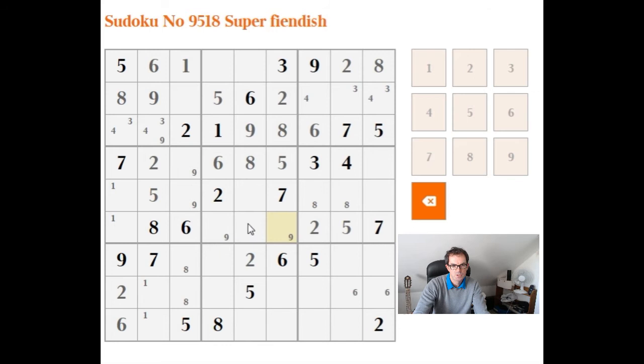Sorry for not giving too much explanation as I go along — I'm trying to solve as fluently as possible. Now you can see here that this 1 is locking the 1 in this box into one of these three cells. And because there's a 1 here and here, that means the 1 has to appear in one of these two positions on this side. We should certainly note that, though I'm not sure whether it's going to give us enough traction yet.